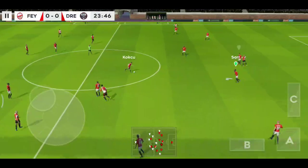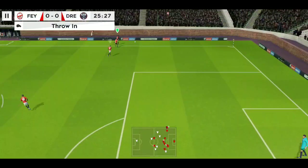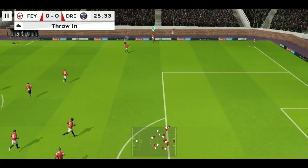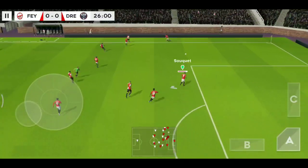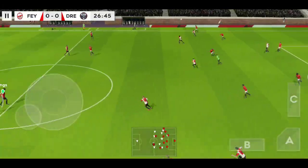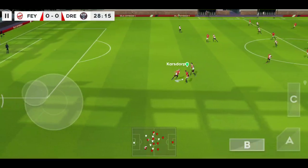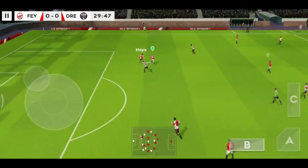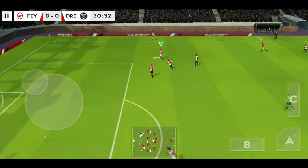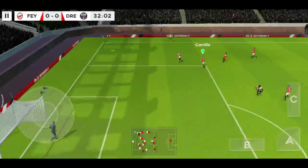Lovely passing here. And out for the throw-in. Oh, good clearance there. That's a dangerous area to lose the ball. Defender is on the ball. And this really takes the pressure off the defence.